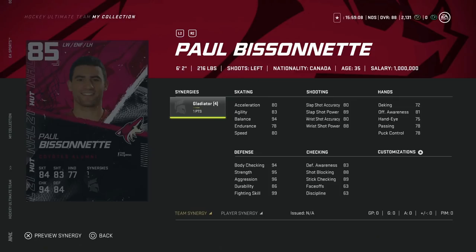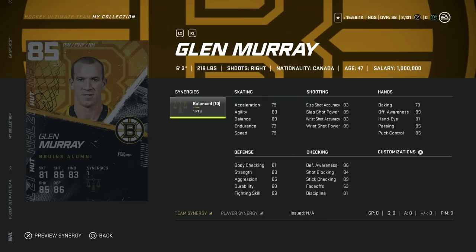Moving on to the Arizona Coyotes — completing their team builder gets you the 85 overall Paul Bissonnette. I love the choice, but the card is a little rough. At 6'2", 216 he's got great size, but the skating is really hard to live with, especially with 78 endurance as well. His shot is okay — the power is nice, but for a winger you want high wrist shot accuracy and power. This would be a pass, although he's a super fan favorite.